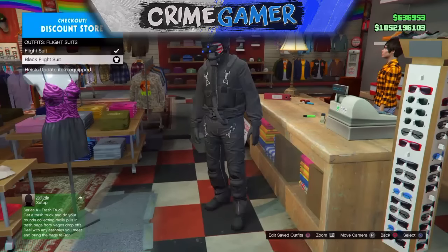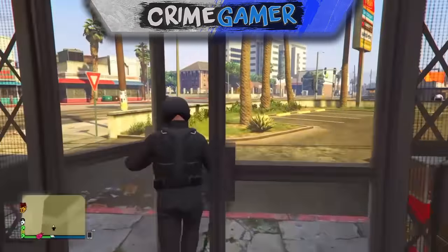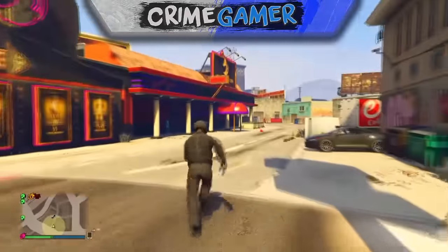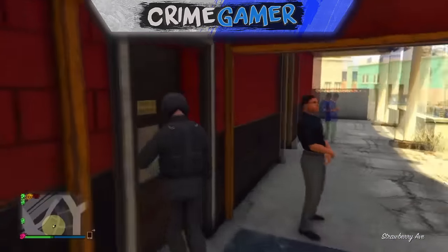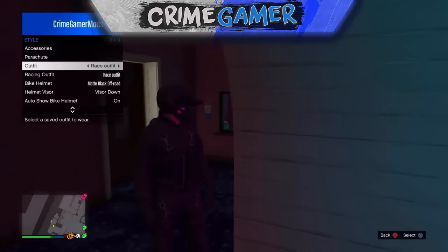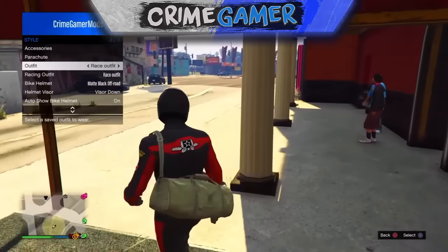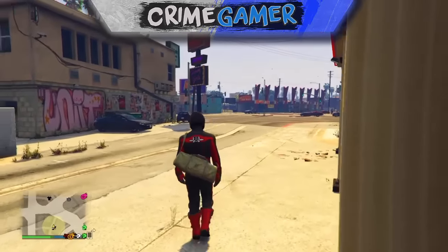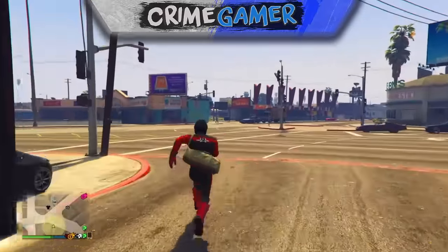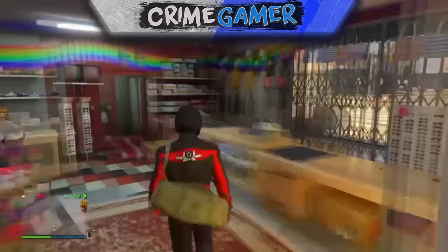The next glitch is how to get the flight tube onto any outfit. Come to the clothes shop near the strip club and equip the flight tube. Once you've got the flight outfit on, run over to the strip club and pull your interaction menu up once you get in there. Hit style, go to your outfits, and choose the outfit we're creating. Once you switch to that outfit, you'll notice the flight tube will appear on it — it makes the outfit look pretty sick.